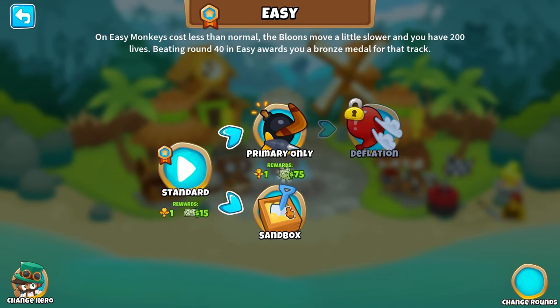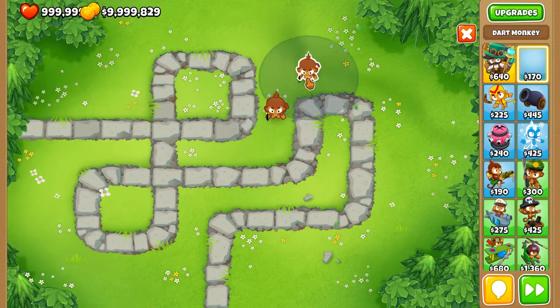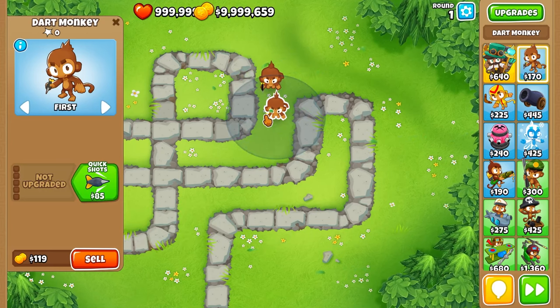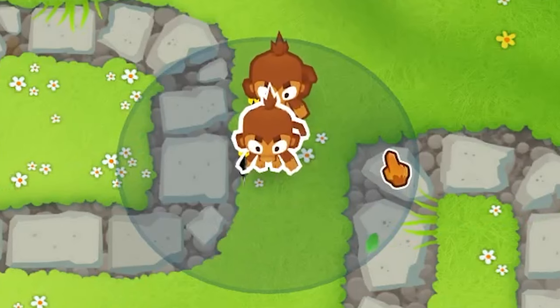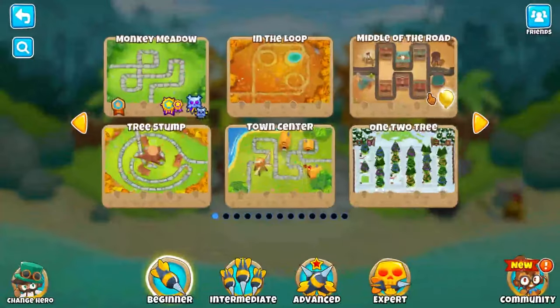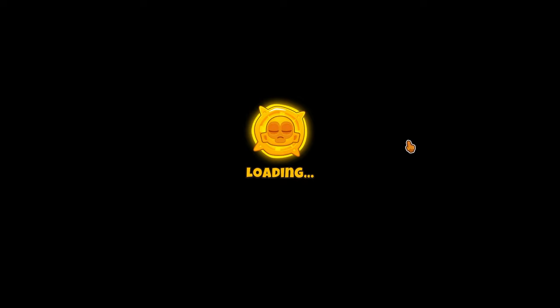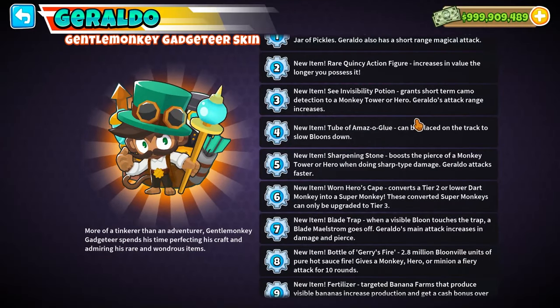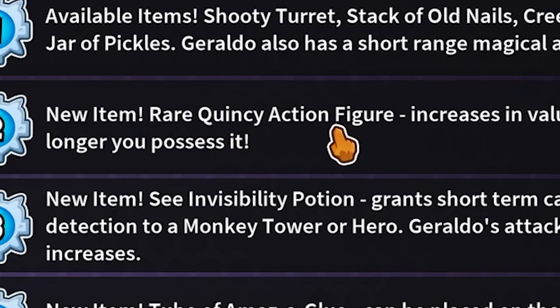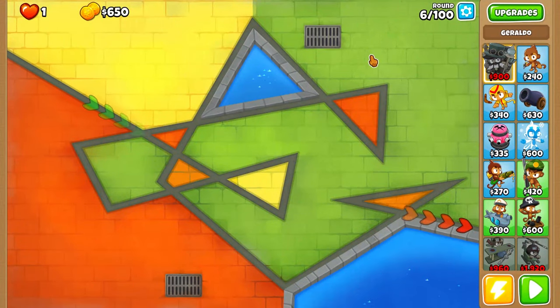Let's check out Sandbox right now. I place down one Dart Monkey and check it out - it has a middle path. Place down another one and it has another one. But we can sell it in Impoppable so we can keep trying to re-roll it. But you can't do that in CHIMPS. So we can start on an easy kind of map - Cubism, since Impoppable goes till round 100. I'll be using Geraldo because of the rare Quincy action figure at level 2, which increases in value the longer you possess it - we can do that for Impoppable but not for CHIMPS.